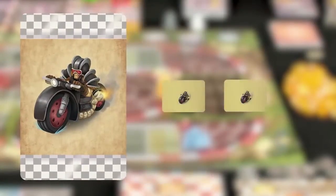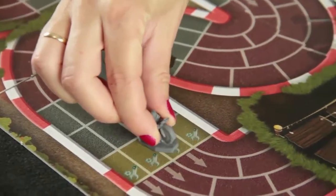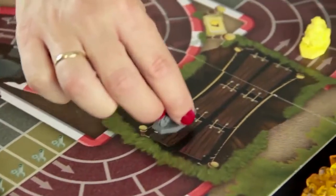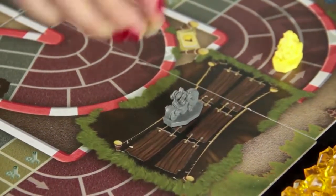Set up the Safety Bike tokens according to the number of players: two tokens for three players, three tokens for four players, and six tokens when playing with five players. At the end of each round, the Safety Bike moves five squares, then places a face-down token without revealing its content.